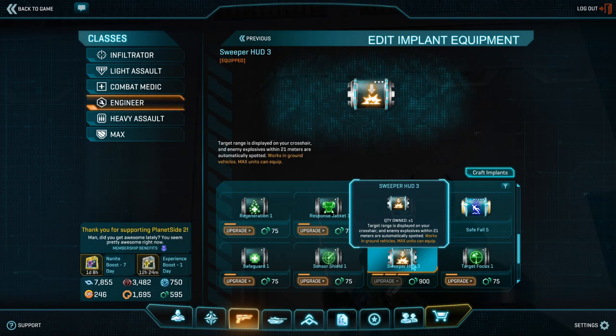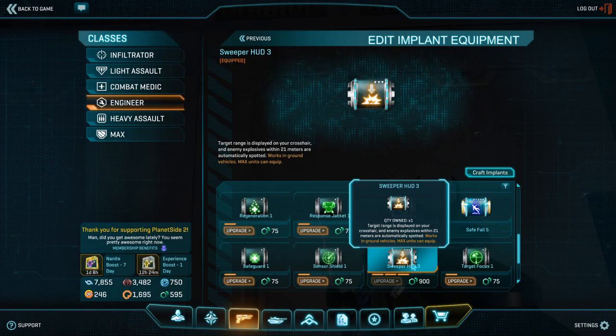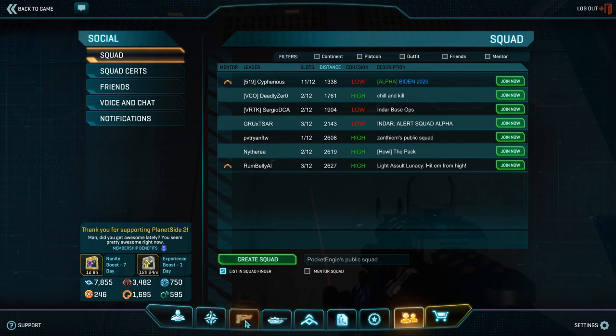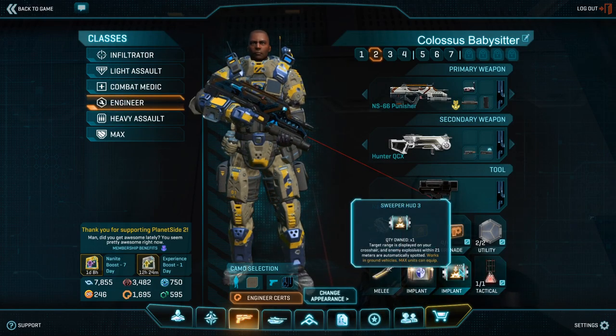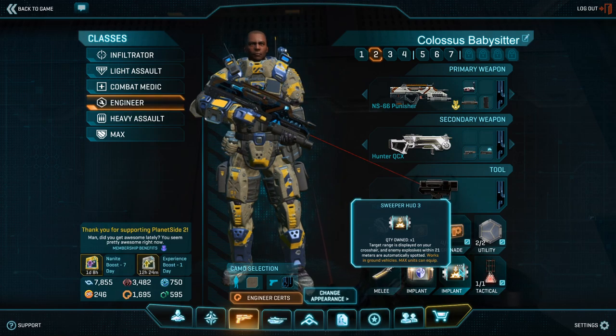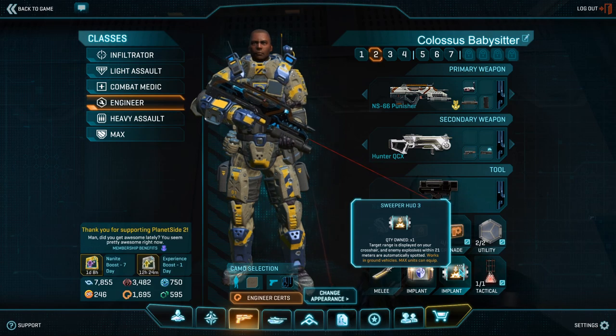I've heard some good things about Electro Tech, but be very careful regarding its maxed out rank, which, if triggered, destroys enemy explosives. Going back to those AT mines and the Colossi — if you have enemy engineers drop on top of them, and then someone accidentally runs you over or shoots you, your Electro Tech Implant will damage or even destroy the Colossus by detonating the mines that are underneath it.